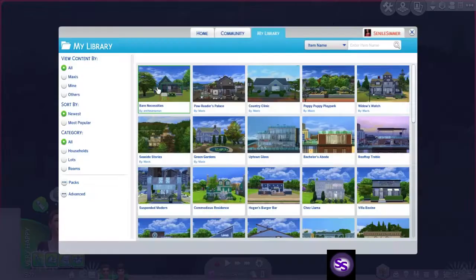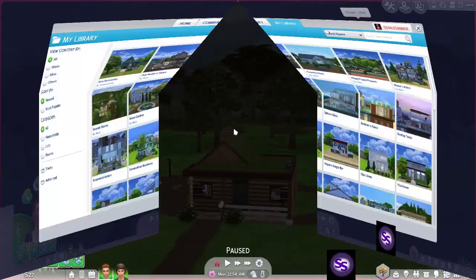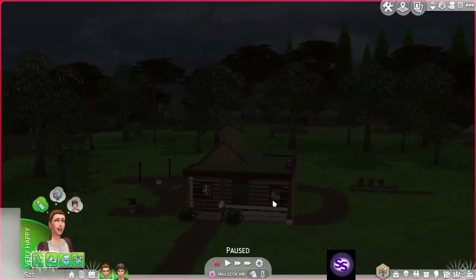They have this cute little house. It was originally called Bear Necessities, by creator Ancha Cinnamon — I know I'm butchering it. Thank you so much for building this Bear Necessities home. I did change it around a bit to suit my purposes, but this was the original shell. So thank you so much, Diane. And we have in our home just the Bear Necessities, of course.